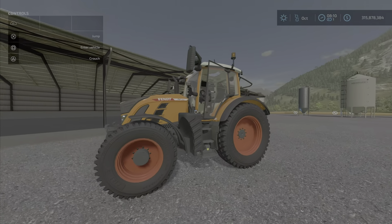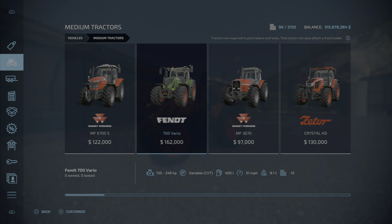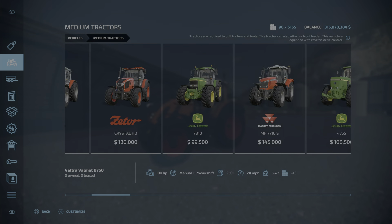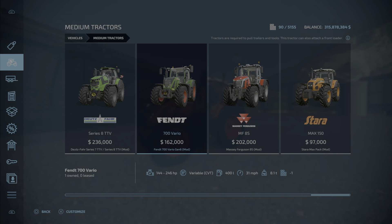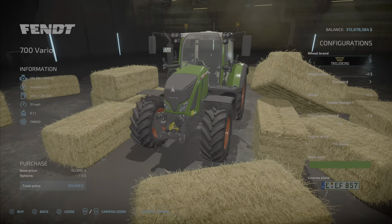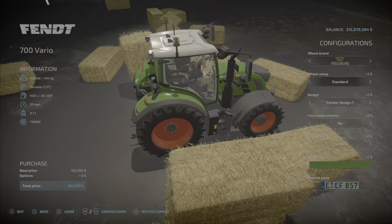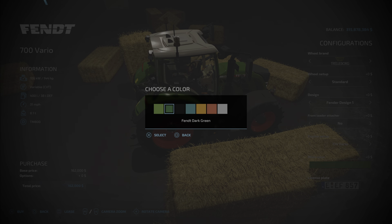You can see some windows and doors. I won't spend a whole lot of time on this — you'll find it under medium tractors. Here's the base game one with its basic options, and over here is the Fendt Vario. At 162 it's the same price. The wheel options are the same as far as I can tell, but you do get a different fender design and these color options.